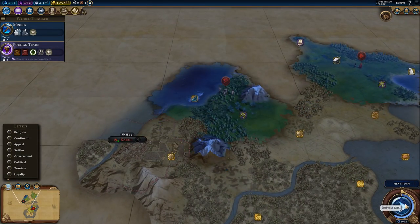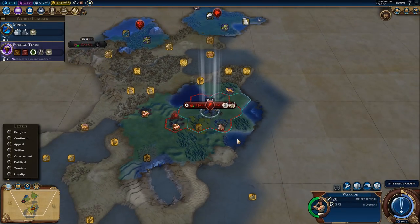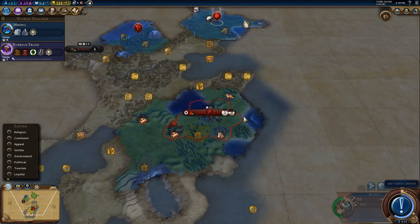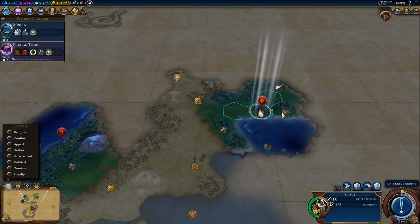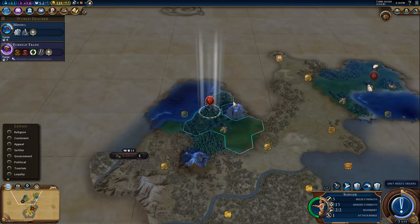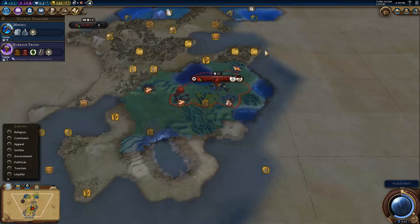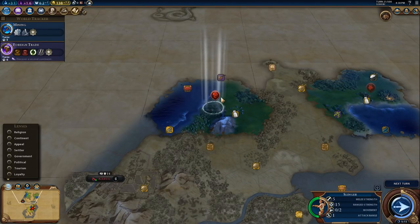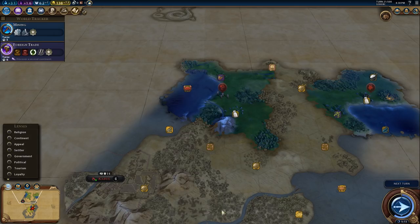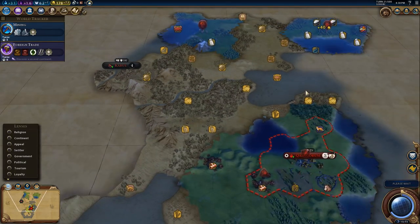Still no barbarians, which is odd. Let's sneak over here and grab that next turn. Can't believe there's no barbarians around here. But I'm sure some will spawn in the middle somewhere when all these units are miles away.